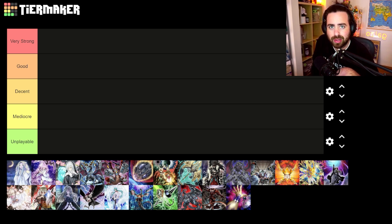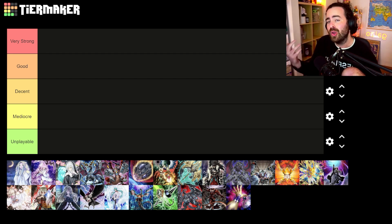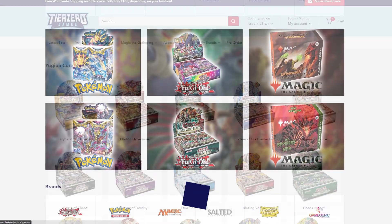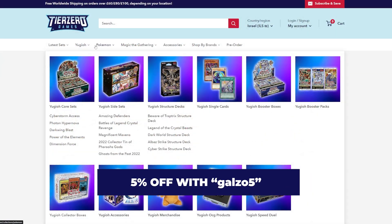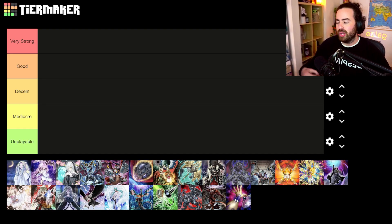How's it going YouTube, welcome back to another video on the channel. Today we are back on the tier maker for the new format. We just had YCS Vegas that kind of shook things up after the tier limits ban list. If you want 5% off any single or sealed product, head over to tierzerogames.com and use code galzo5 at checkout.